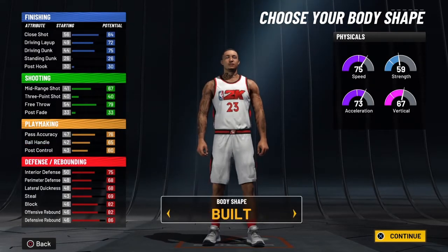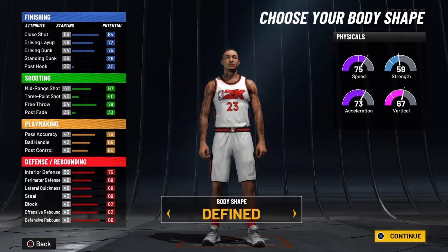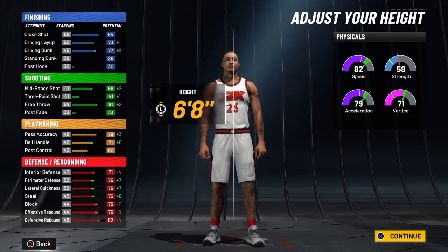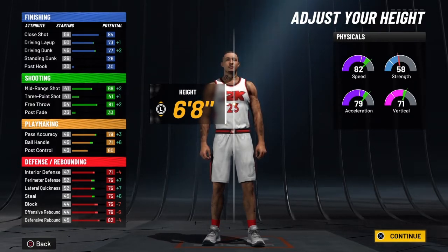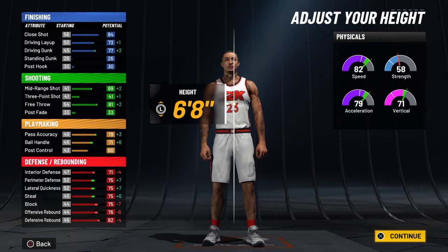For the body type, I prefer to go Defined because Draymond has some muscle — he's a pretty big guy. For the height, we're going six foot eight. A lot of people say he's six nine or six seven, and I'll hover between six seven and six nine, but we're going six foot eight for the speed benefits on this build. We could stay at six nine, but I would rather have the speed.